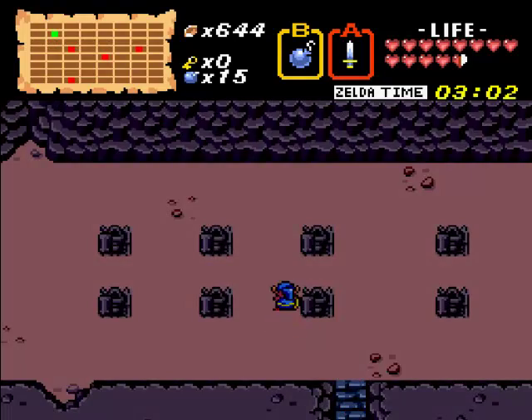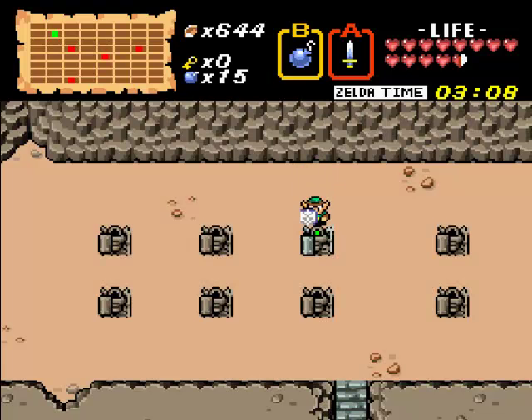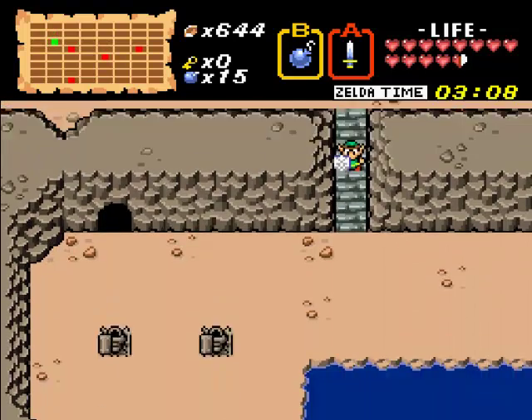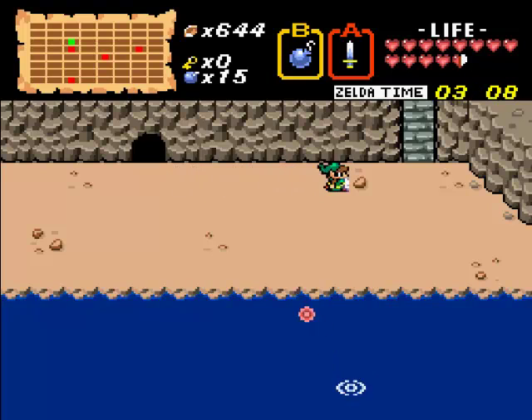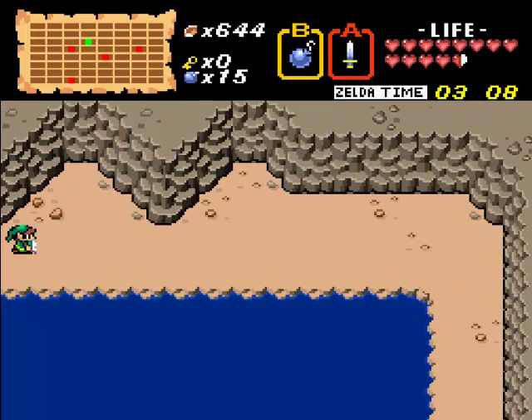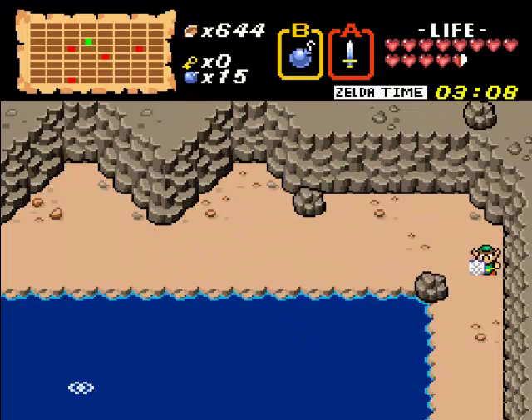I have to get it at three hours and eight minutes here, so I'm going to hit the fast forward button. Power bracelet! Now we can cause all kinds of shenanigans. I think we need the power bracelet to get to our next level, level seven.